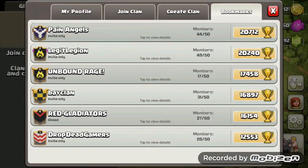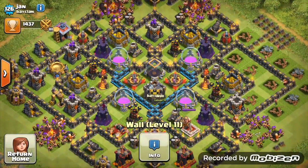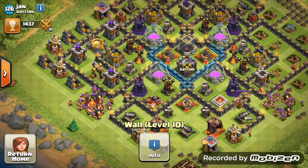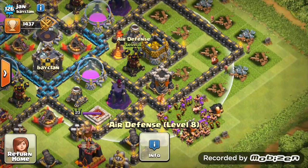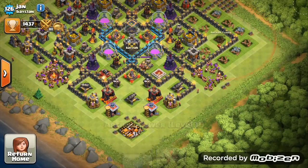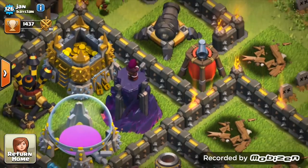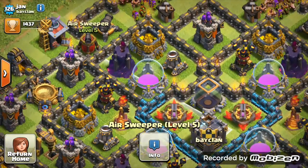Next we have Jan from Bay Clan — my own clan. Look at that base, it looks amazing with level 11 walls and level 10 walls throughout. This is your real ideal as a Town Hall 10: keep those non-priority defenses like archer towers and cannons at level 11, away from level 12 and 13. Max air defences, max infernos, centralized clan castle — a great farming base, very difficult to lure. Max expos as well. There's not much to critique on this base honestly.